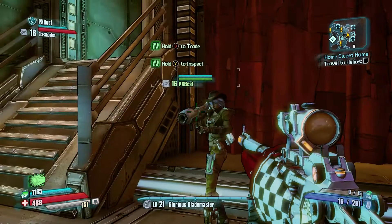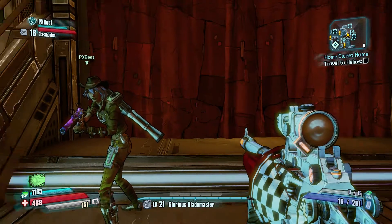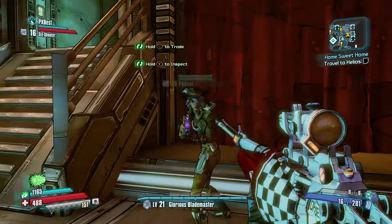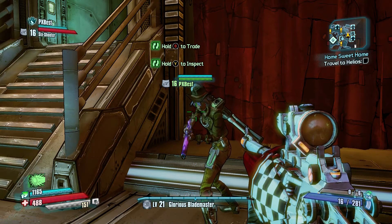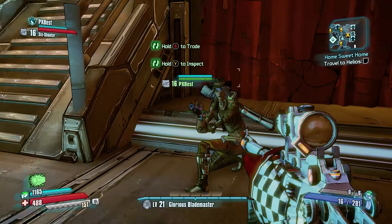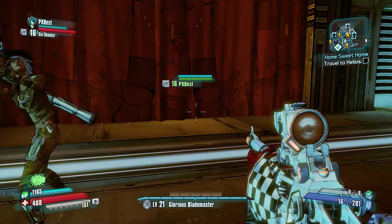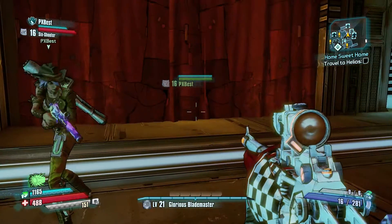You're gonna need at least two people. The person that wants to duplicate items needs to be the person that is not the host. The host has to stay in the game. So if you have weapons, money, or anything you want duplicated and you are the host, give it to the secondary person and have them do this for you.